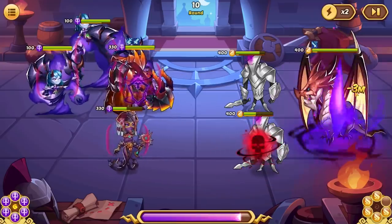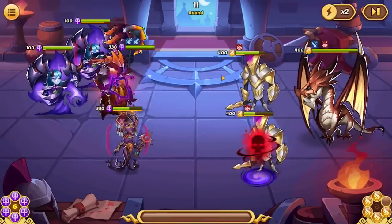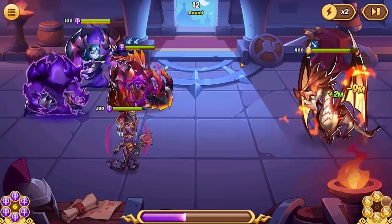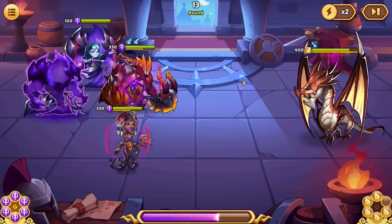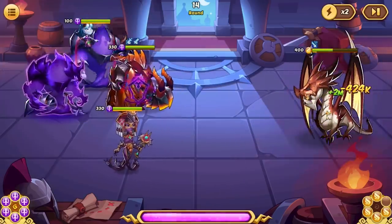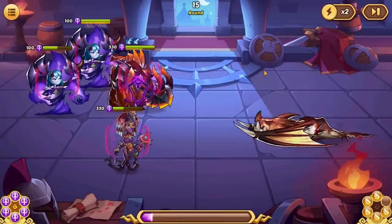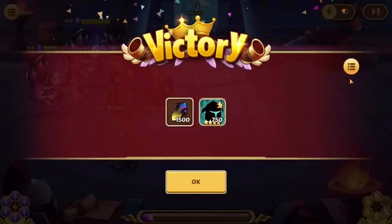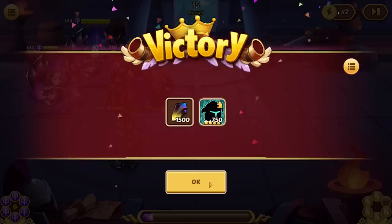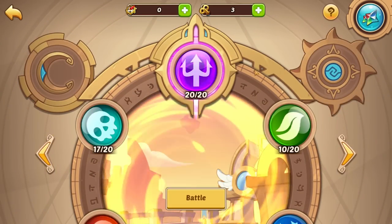We gotta start killing targets though — we cannot rely on RNG. We keep getting the RNG though but it's getting too late. Aspen's just not doing enough damage. No energy — perfect! I think we might have it. If Aspen gets lucky here we have two rounds. We'll have a phoenix active at this round — can he do it with a single attack? Oh yes! Oh my god guys, the RNG!